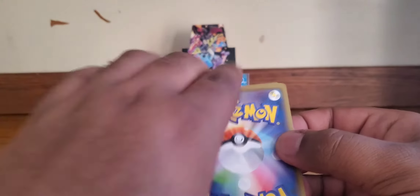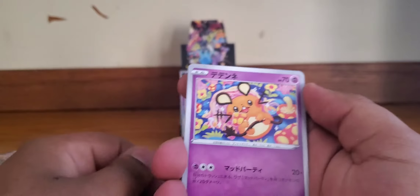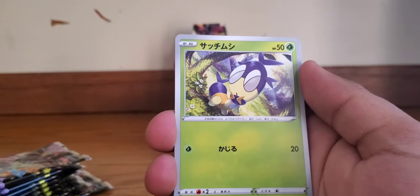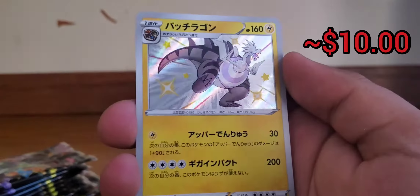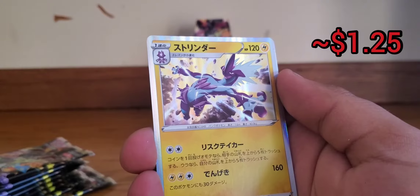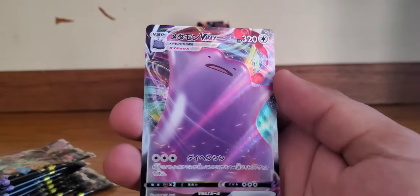Starting out good with a V-Max — no idea what that Pokémon is but you don't want to mess with it. We got a Dedenne looking adorable, a Koffing putting smog in the forest, a bug with some glasses on, a beautiful-looking swan, some crazy-looking energy, and then our first shiny! I don't know what this Pokémon is but I'll take it. Then we got a Toxtricity, a Snorlax holo, and a Ditto V-Max.